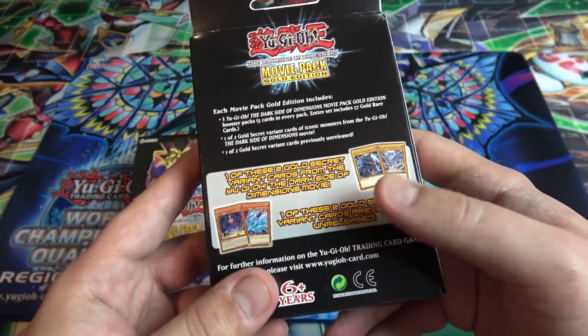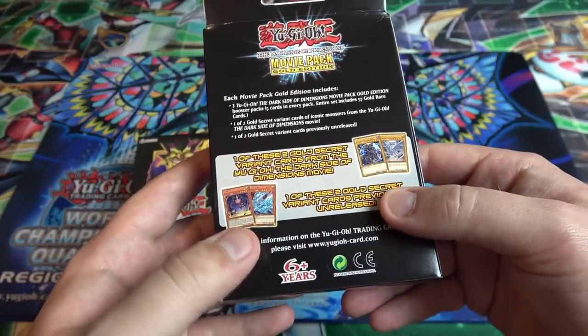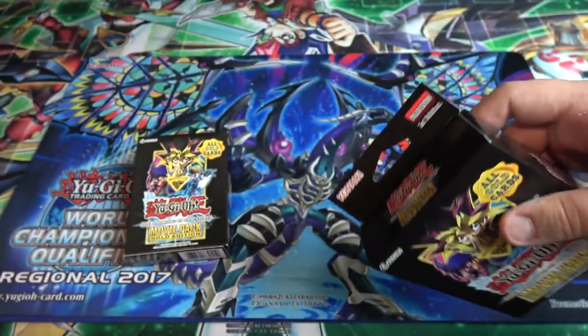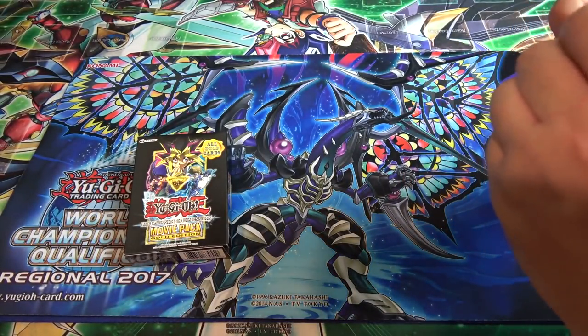Here are the different promo cards you can get. You get a Dark Edition Blue-Eyes, one or the other, and also you have a Cubic Monster and Crystal Dragon — I think that's right. So let's open this up. Maybe we'll get one of each of the promos and I can show them all that way.